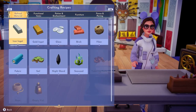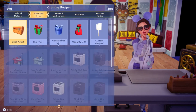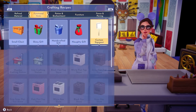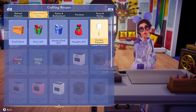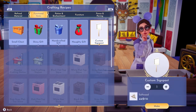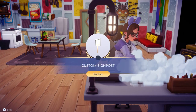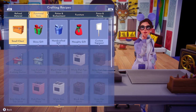You can go to any crafting table, go over to functional items, and click on custom signpost to create one. You need 10 soft wood in order to craft it. I'm just going to make one right here.